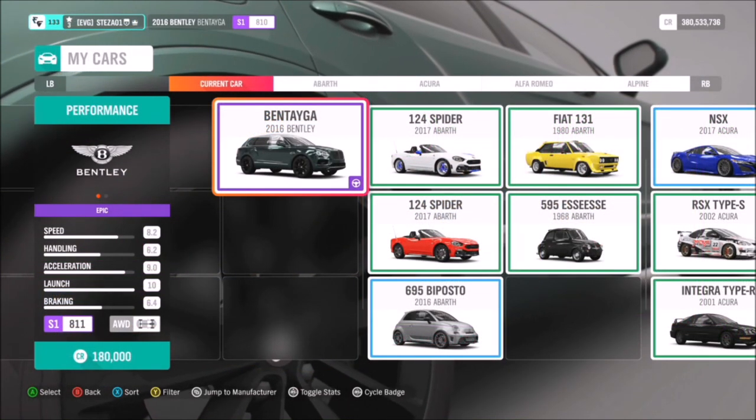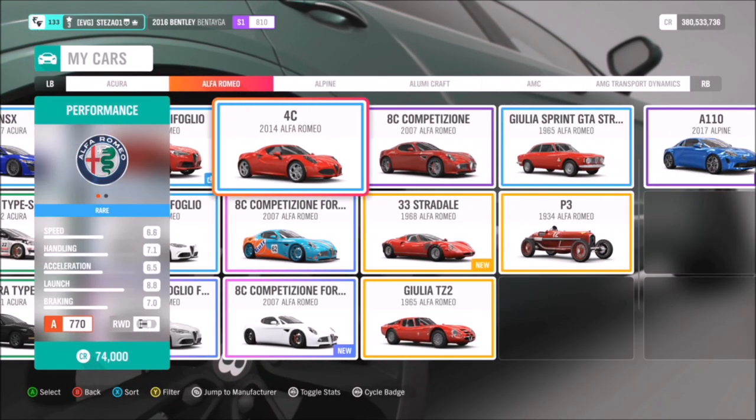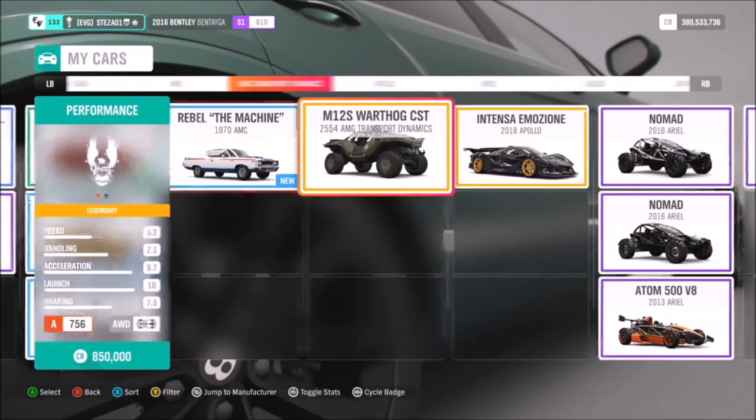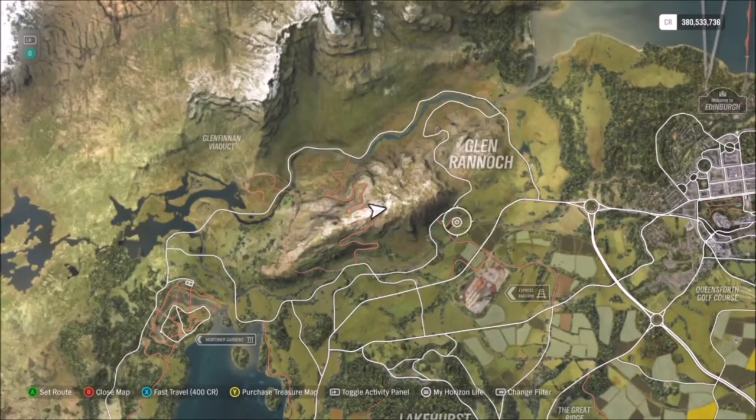First of all you want to pick yourself out a car. You can use whichever one you want — it really doesn't matter. I went for my 2016 Bentley Bentayga, but like I said you can use whatever you want.